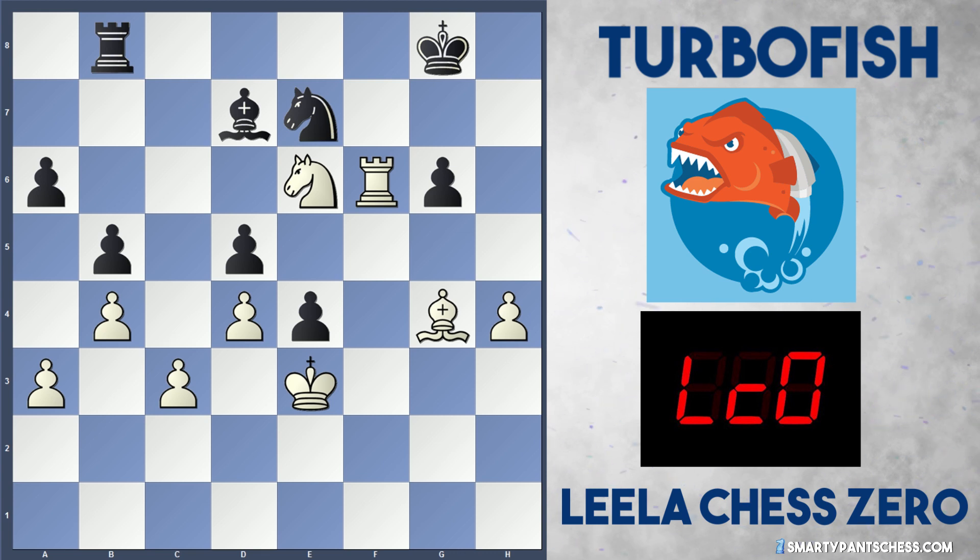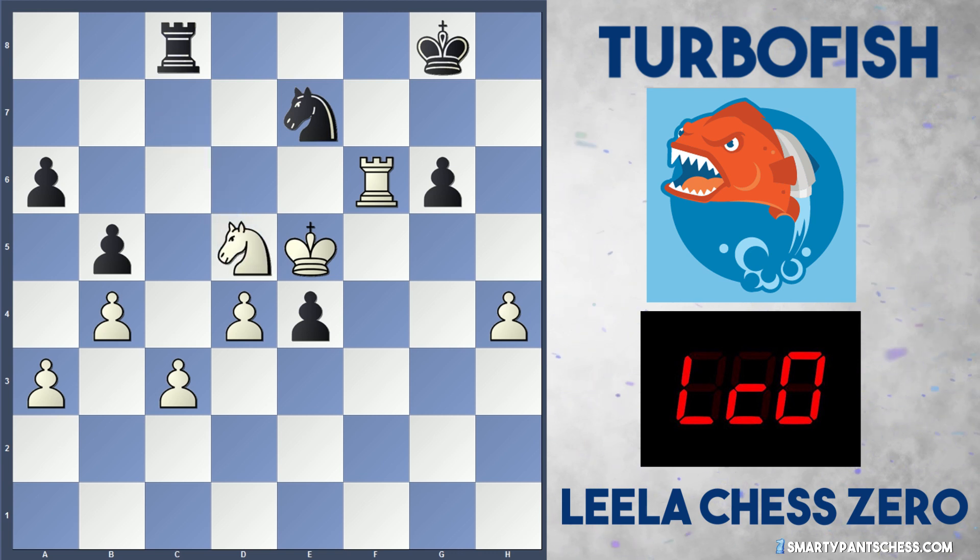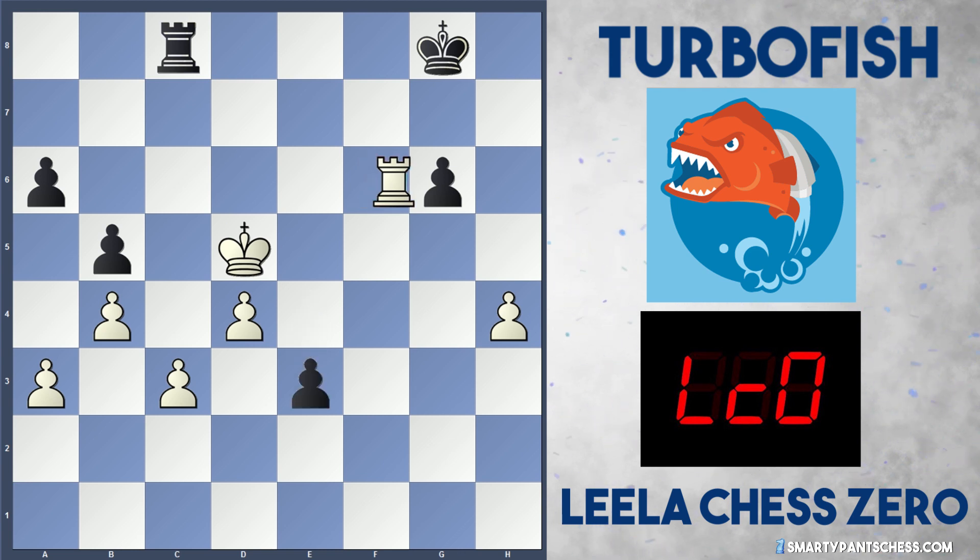Rook b8 was played by Turbofish and now Leela just walks the king in to king e3. If black plays rook c8, white will just play knight c5 and Turbofish can't get any counterplay on that side of the board anymore. Rook a8 is played — Turbofish just seems to be going back and forth whilst Leela slowly gets the king to an ideal position. Rook e8, king e5, bishop c8, and knight c7 attacking the rook and unleashing the bishop. Rook d8, takes, takes, and white plays knight takes d5. After captures, and e3, Leela takes with check, and this just looks like a winning game for white.